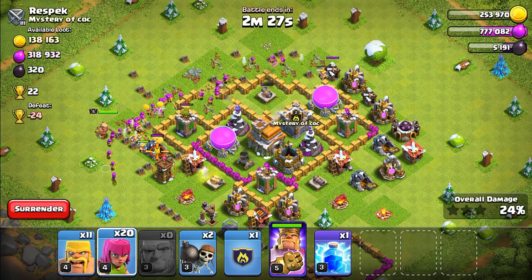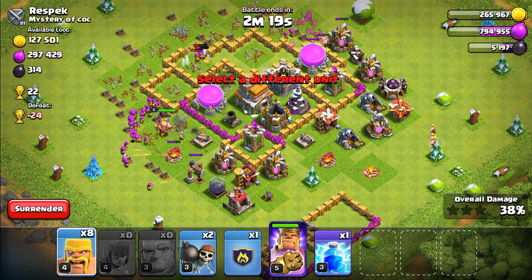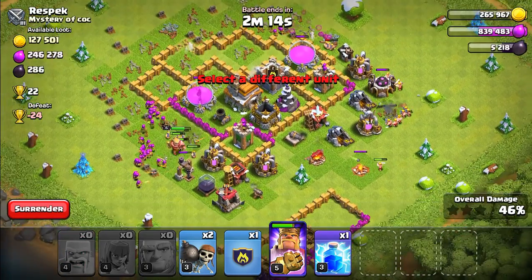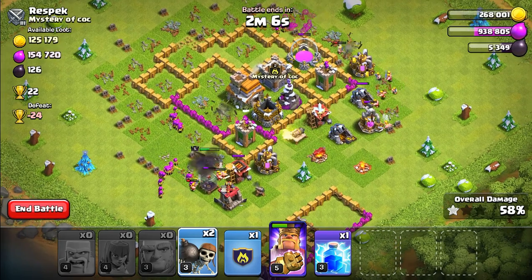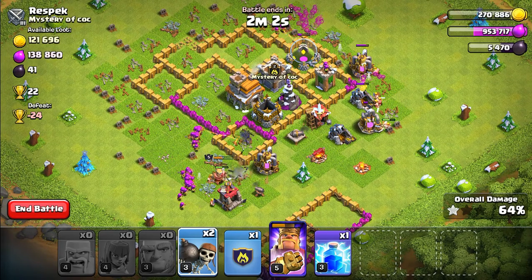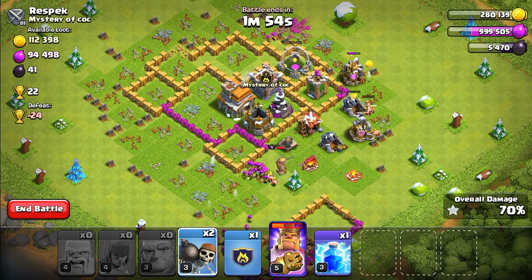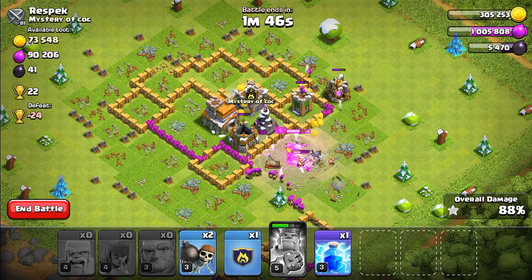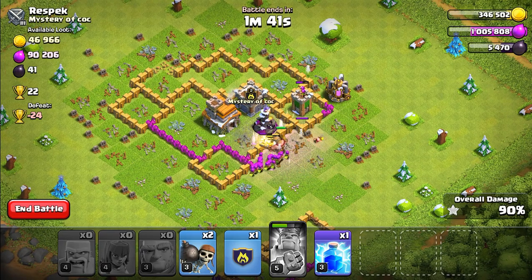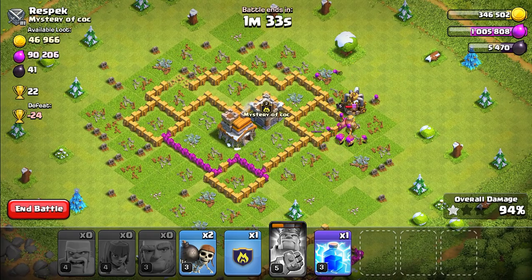Deploy the barbarian king. Looks like we're doing well. We got some of the resources but I still need more. My barbarian king and troops are going around the base, but that's fine. We're going to use the Iron Fist ability so the king can survive. It looks like we're going to be able to three-star. We got all the resources — looks like a bunch in this base. Our barbarian king lives, so that's cool.